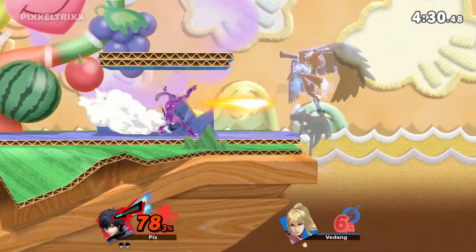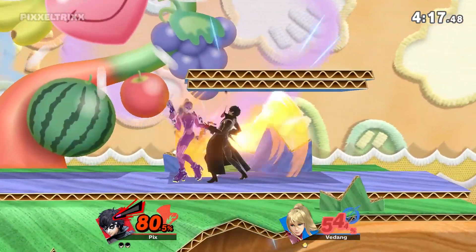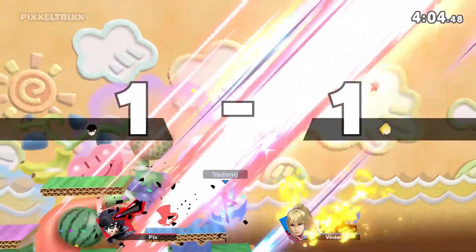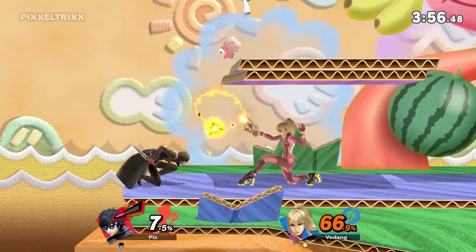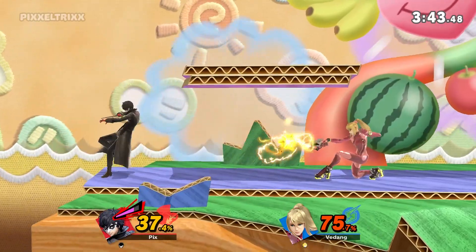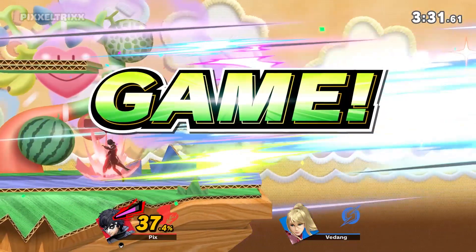Oh my god, look at that up smash damage. I was thinking — what happens if you just stay in your down B? The only thing they could do is grab you, and I guess it'll go away after a while. That's so good against characters like ZSS because they're forced to grab a lot, and then you can take advantage of that — and that's exactly what I did here. All right dudes, I hope you enjoyed it — I think Joker is a really, really cool character.